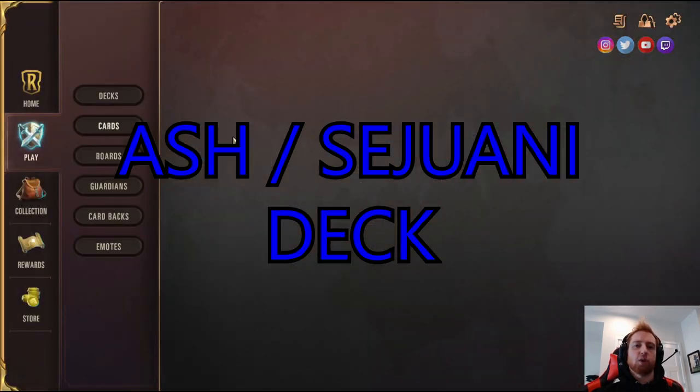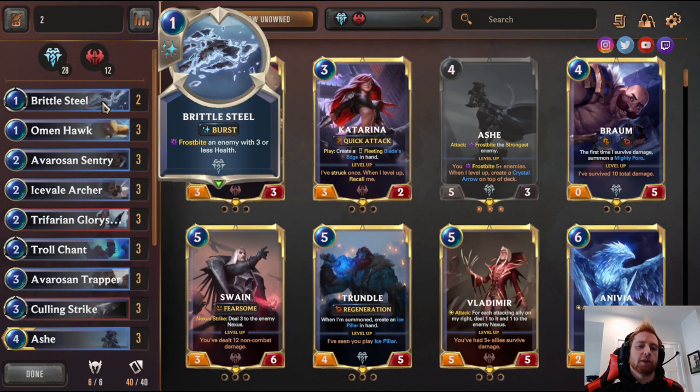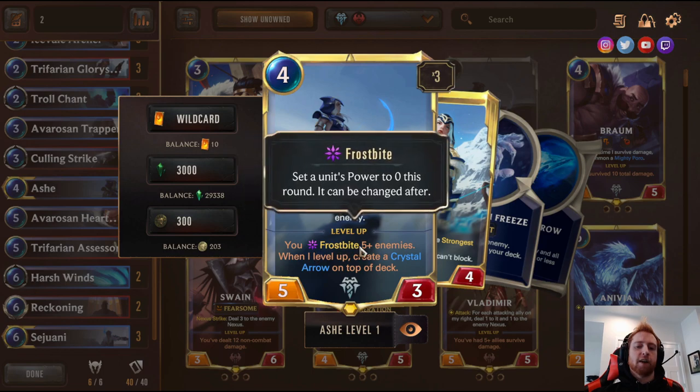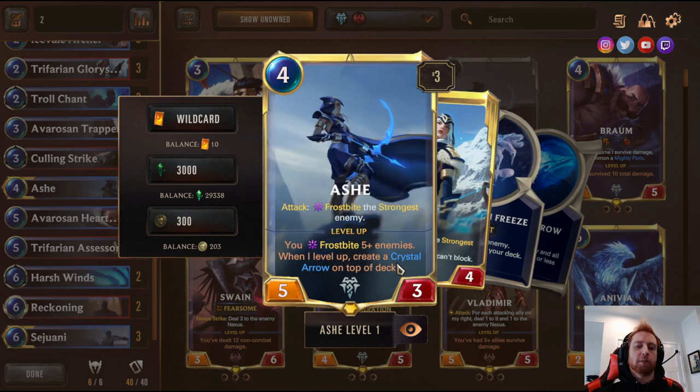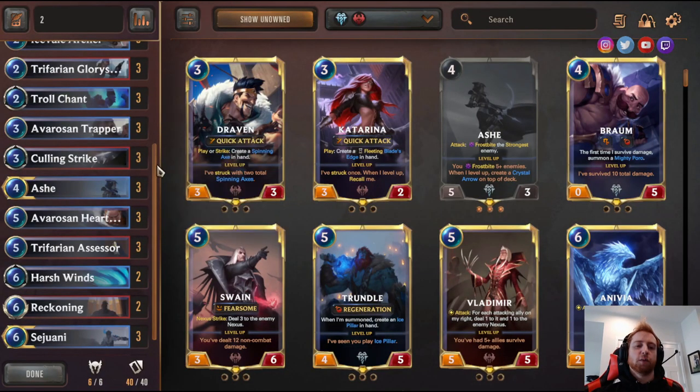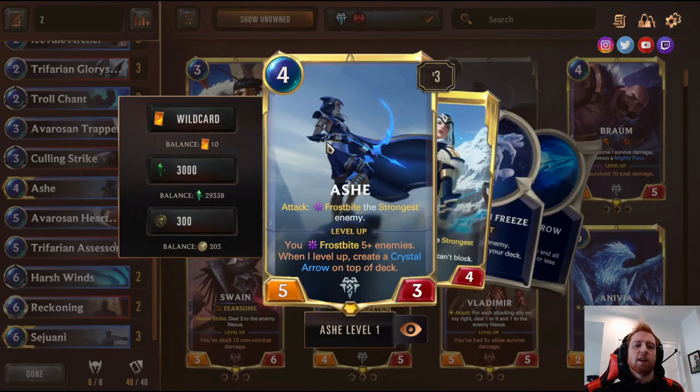The second deck is Ash Sejuani, focused around Frostbiting. Ash attacks and Frostbites the strongest enemy; level up requires Frostbiting five or more enemies, then creates a Blizzard on top of your deck and Frostbites enemies with three or less power, letting you draw a card. Basically it's a freeze control deck. I recommend this deck because on the seventh day of login bonuses for Legend of Terra, they give you two Ashes. So you already have two Ashes, and I recommend getting a third.